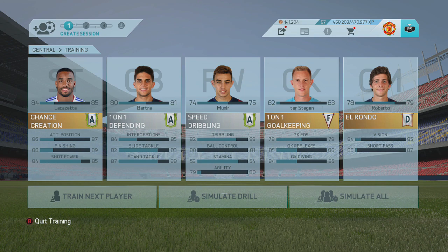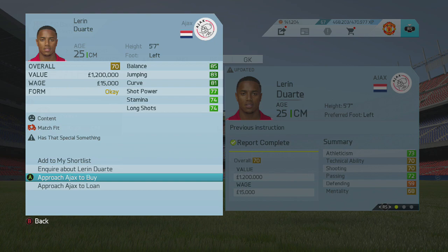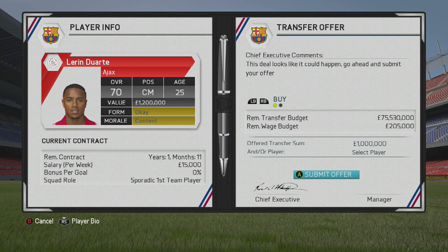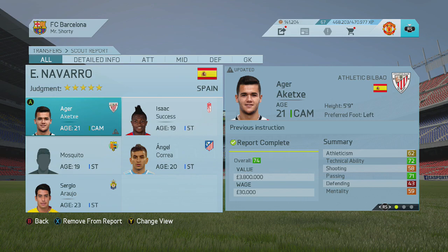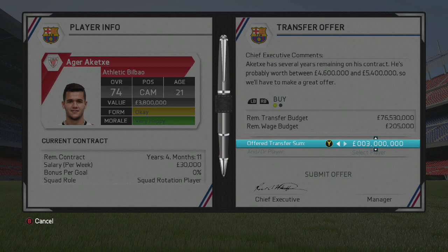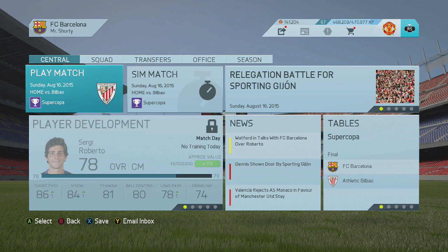Lacazette picked up an A, as did Bartra and Mounier. Sadly, Ter Stegen picked up an F in his 1-on-1 training. The reason is that you can train your players three times — three opportunities to try and get the highest overall result — and you can claim the best one as your final result. I got a B with Ter Stegen first and wanted an A, but I really stuffed up my final attempt at the training session, so sadly he got an F. Hopefully in the next training session, coming up before the end of this episode, he can get at least an A, B, or even a C — just pass.